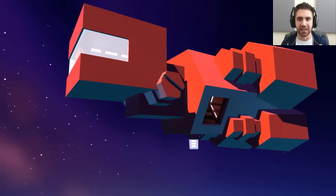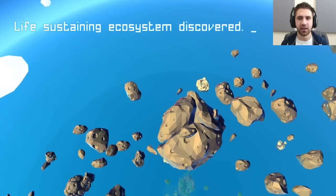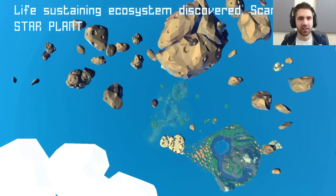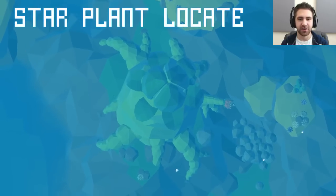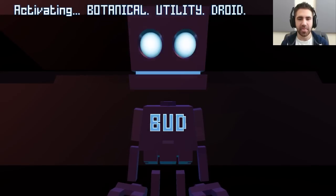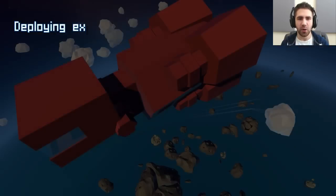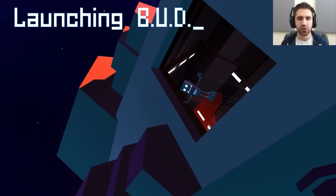Day 937. So I think that's our spaceship. Huh, life-sustaining. Start plant — start plant located. Beautiful. Bio Botanical Utility Droid. I think it said deploying exploration tools, launching bud.